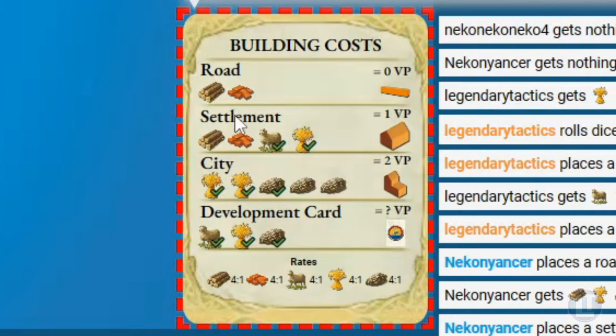There are four things you can build. A road costs one wood and one brick — it doesn't give victory points on its own, but contributes to the longest road bonus. Settlements give one victory point each, must be spaced two intersections apart, and cost one each of wood, brick, wool, and grain. A city costs two grain and three ore and is worth two victory points — they're upgrades from settlements, not built on their own. A development card costs one wool, one wheat, and one ore, and depending on the card, can give victory points.